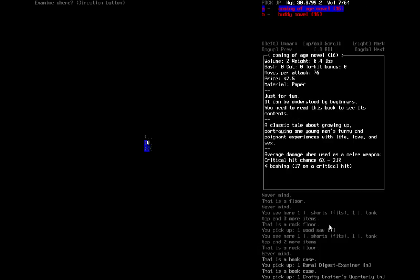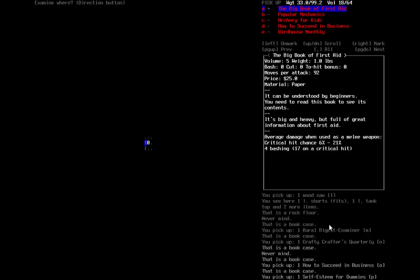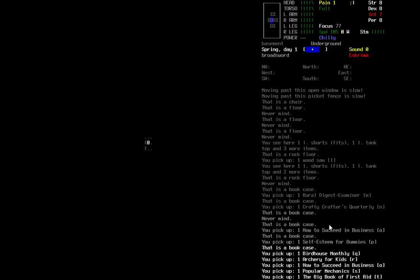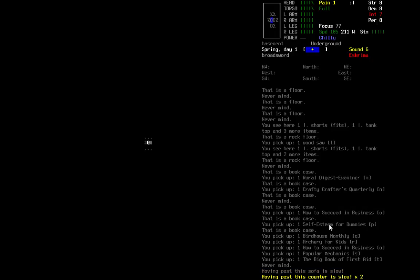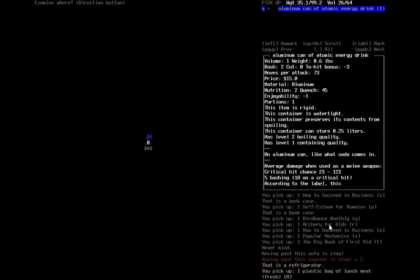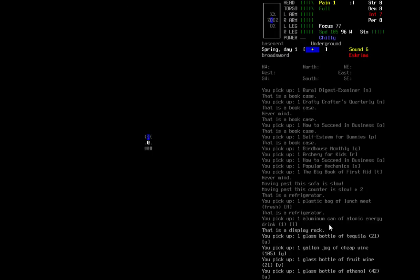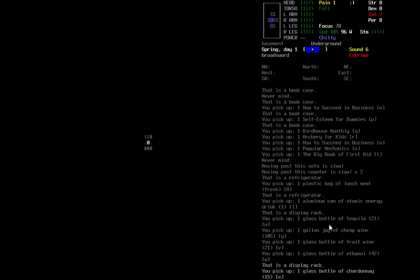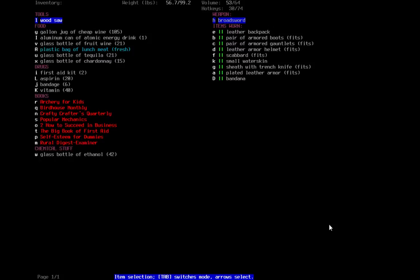If I can get good enough skill on stuff — 'How to Succeed in Business,' 'Self-Esteem for Dummies' — here we go. There was some food back here: lunch meat, atomic energy drink, I'm sure that will keep me up. Take the booze because I believe you can make bandages with it. And we'll get out. We're rather encumbered — probably the leather armor — but who cares?